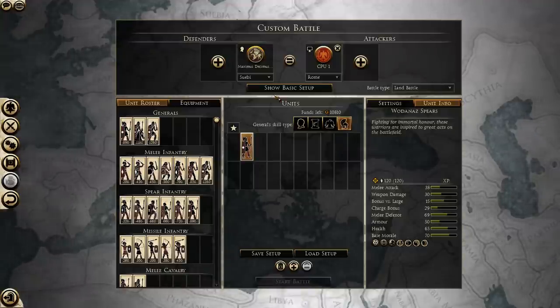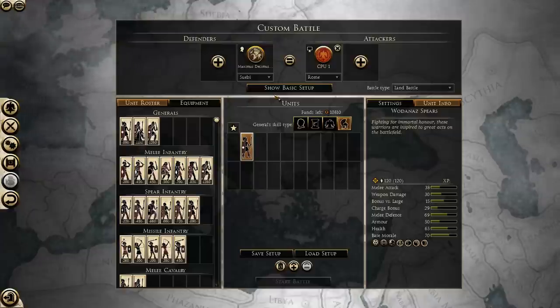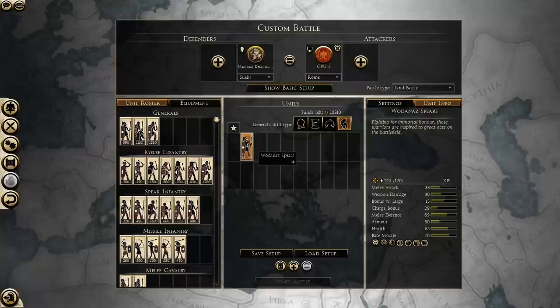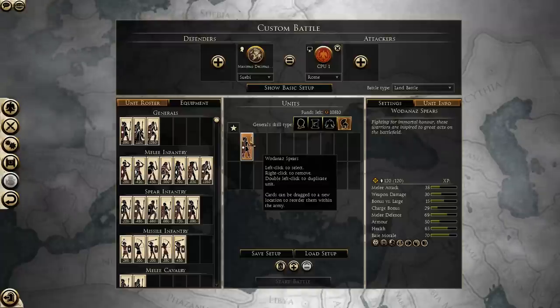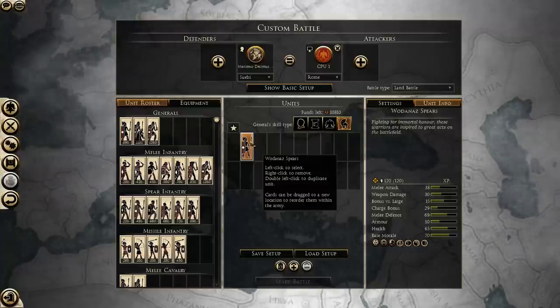So this was a quick rundown of how shields work and how the missile block chance works — it's just a percentage-based thing. If you fire at the front of these units, for every 100 missiles that hit, they are going to deflect 60 of them on average. So it's better to shoot at them from the side or from the back. Shields work quite simply, but it's quite useful to know.